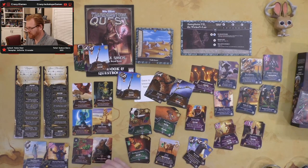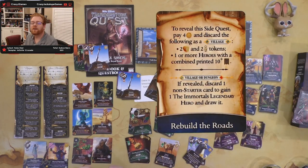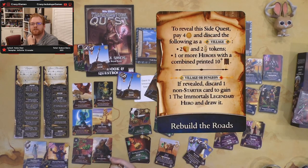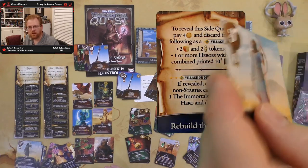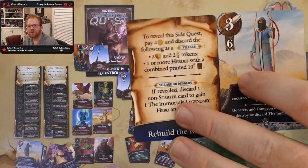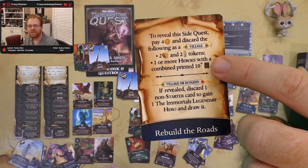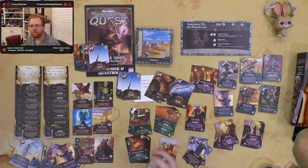Side quests: Rebuild the Roads — reveal, pay four gold and discard two food, two light, one or more heroes with combined 10 skill; if revealed, discard one non-starter card to gain an immortal legendary hero and draw it. That's how you get the immortals out. Ten combined skill is a bit tough but reachable with stronger heroes. Living Legends is worth seven for each legendary hero you have — excellent with level four legendary heroes, otherwise not useful.